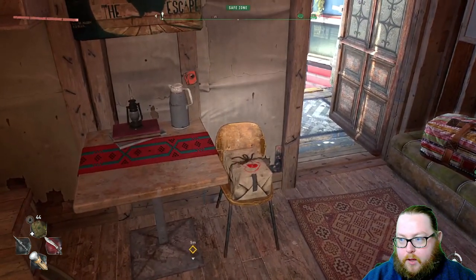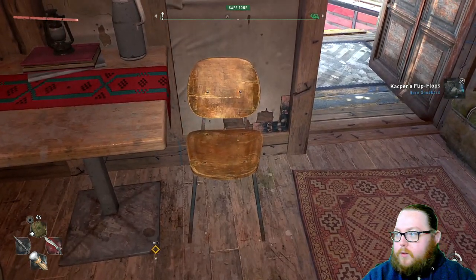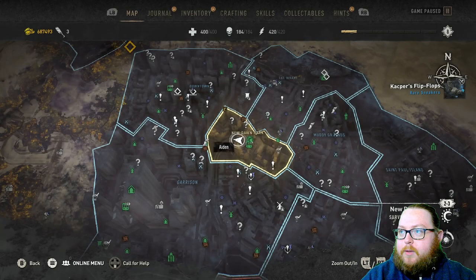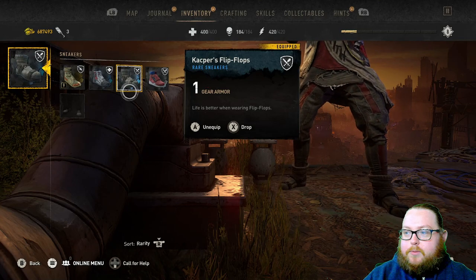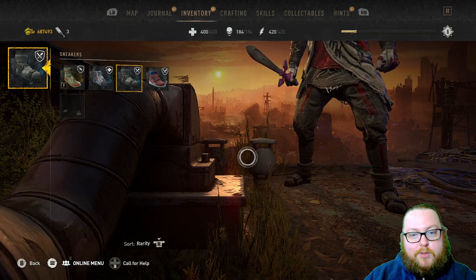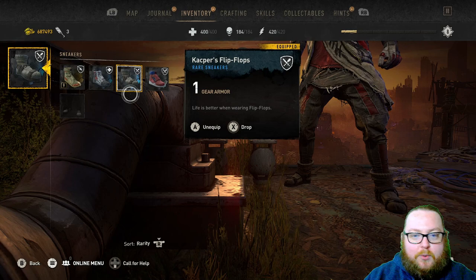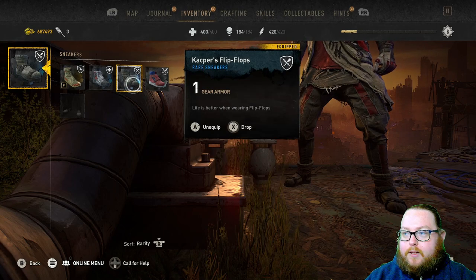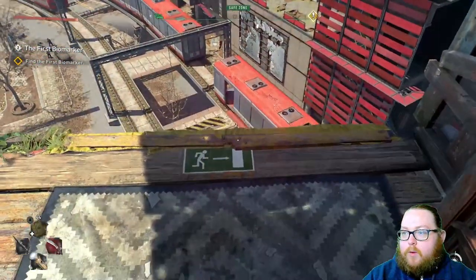For me it happened right after I finished the Space Chicken mission — it showed up here. These do respawn so you can get them back if you want. Let's go ahead and equip them. First of all, they're flip-flops — you're actually wearing socks with flip-flops. They give you one gear armor, which isn't very good, and it doesn't seem like there are any benefits.